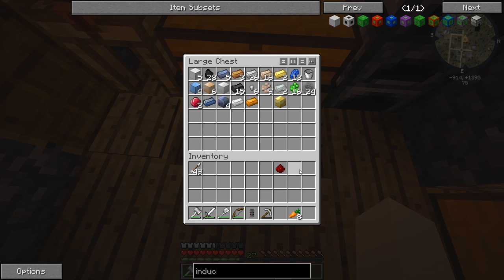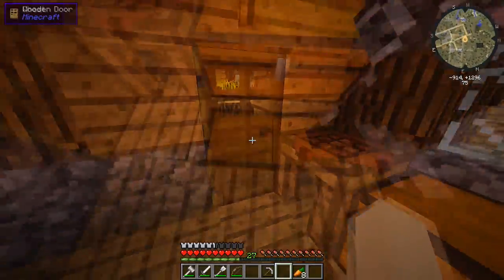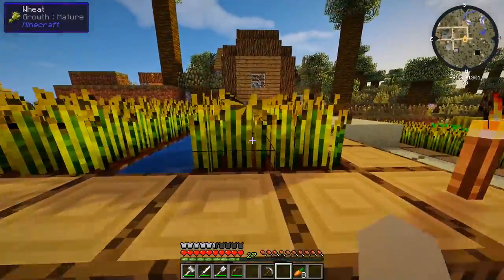We do need some more redstone — we need two redstone and one gold ingot to actually make the redstone reception coil. So we're probably going to have to hurry up and do that. Let's put that redstone up and try to get that last piece of gold we're going to need.